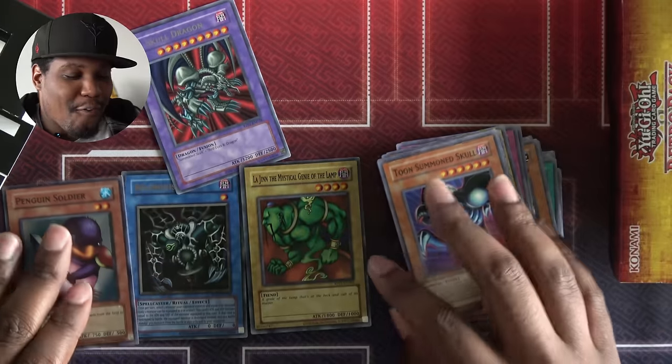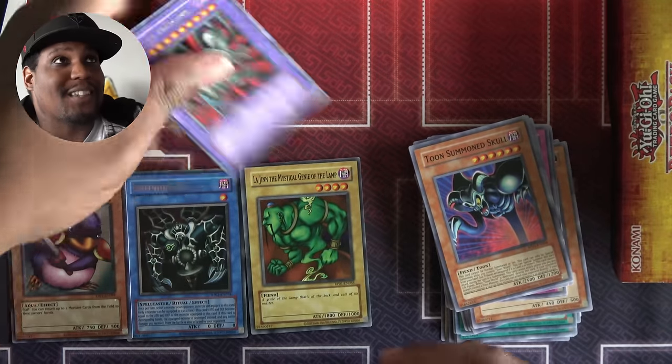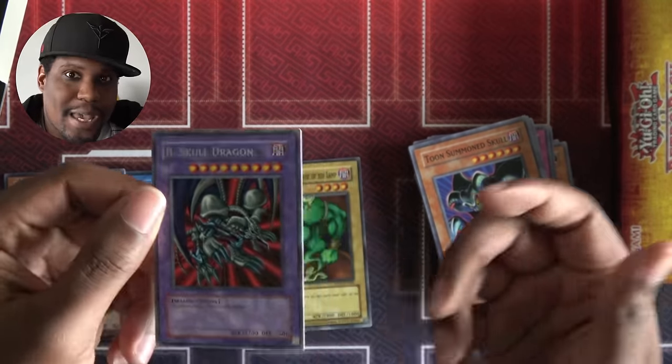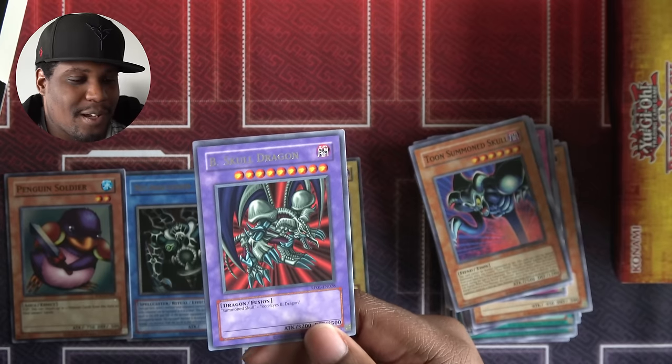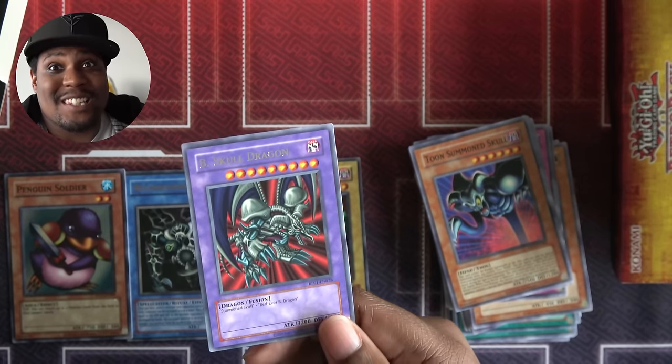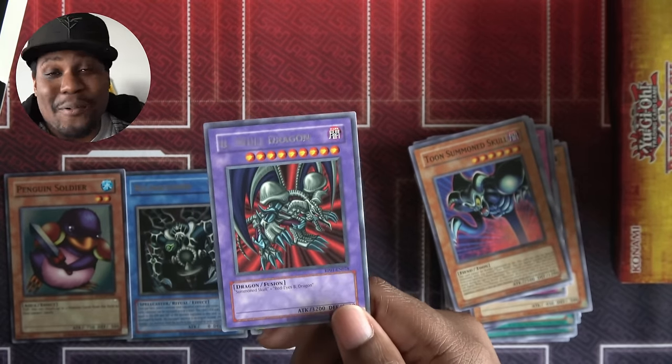Four packs, four very impactful pulls. Well, to be fair, Black Skull Dragon is not the most impactful because it has two basically unsearchable Polymerization targets, but that's 3,200 attack — so I'm gonna run it anyway.